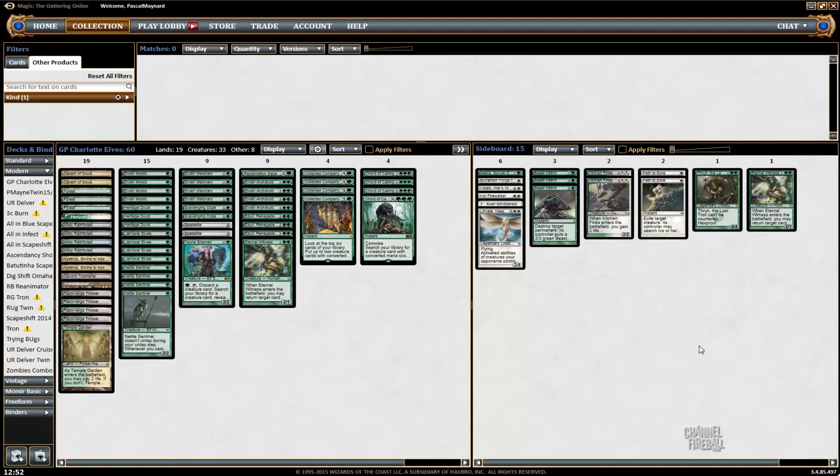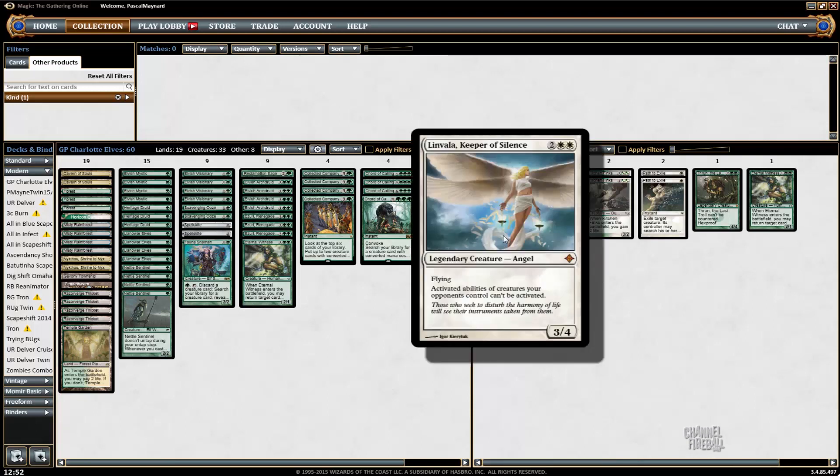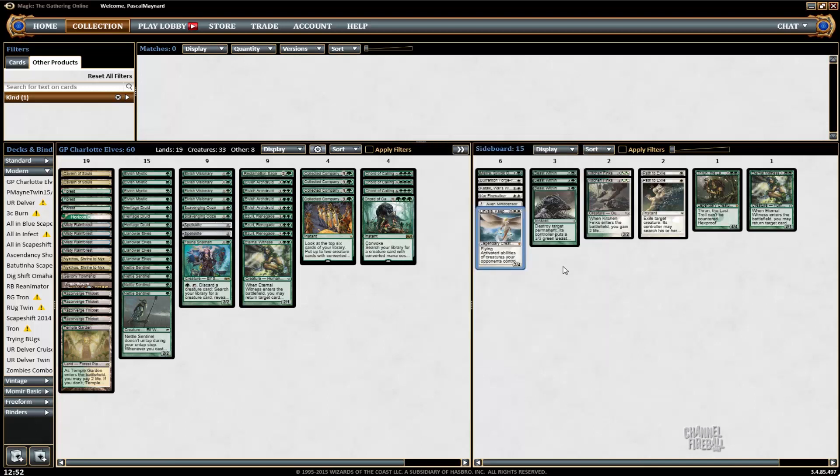Except that I'm a little different than the other versions — I'm a little bit more White. By that I mean I'm playing Linvala for the mirror match, and it's also good against the Pod deck — the Abzan Miller Collected Company deck. I couldn't afford to play Linvala with only four White sources, so I'm playing a total of ten White sources.